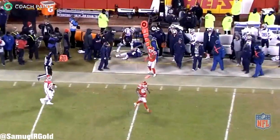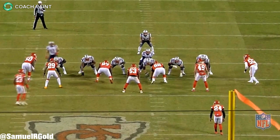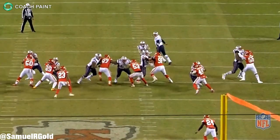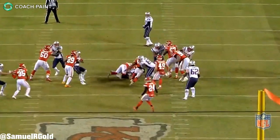On their next play, the Patriots ran strong-side duo and gained zero yards. This gap play attempted to get Burkhead through the strong-side C gap, but Alan Bailey did a great job on his double team — the right tackle and right guard couldn't move him. Burkhead slipped while making his cut, but Kendall Fuller would have been there to make the tackle anyway.